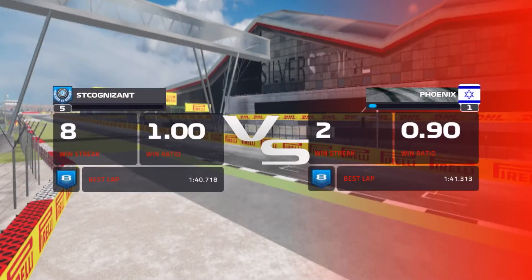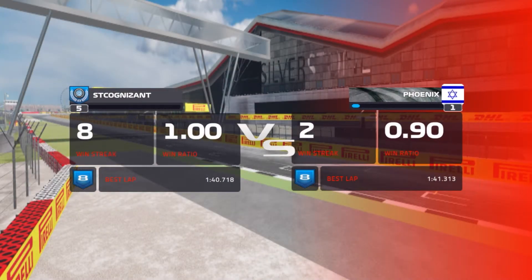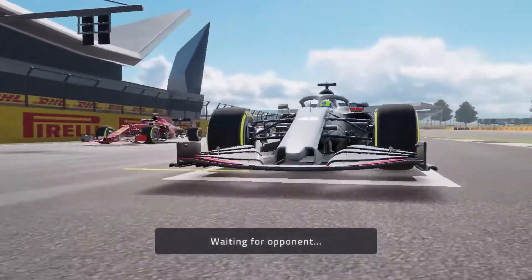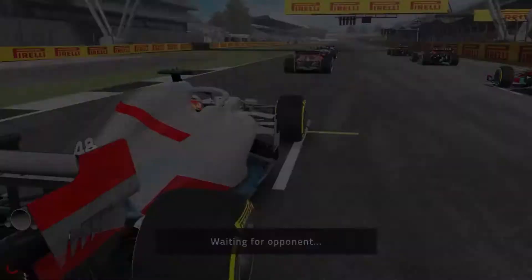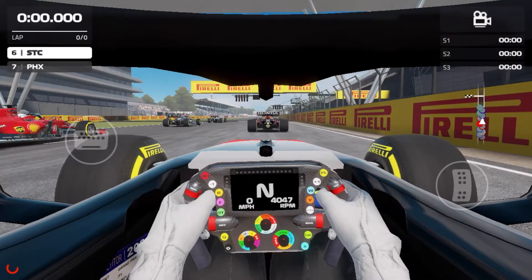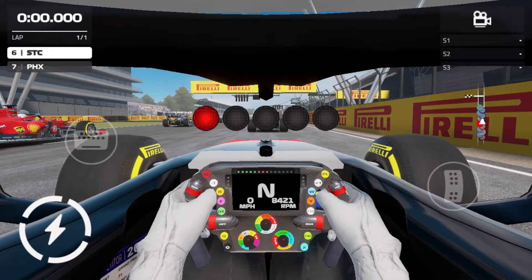For the fourth and final duel — guess what — we are back at Silverstone. But this time it is a grid start, so the clutch will be important and the start will be important. Let's see if we can get this race going. Here we go — five red lights, one lap around the British Grand Prix.